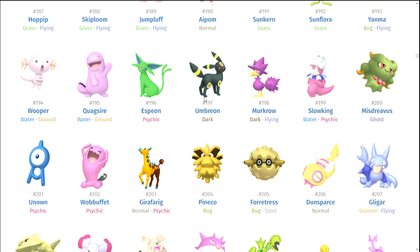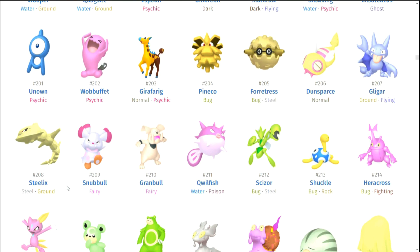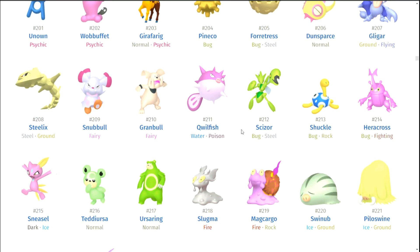Murkrow. Slowking. Misdreavus. Unown. Wobbuffet. Girafarig. Pineco. Forretress. Dunsparce. Gligar. I do think Steelix looks pretty cool — I like that it looks more gold. Snubbull, Granbull, Qwilfish. Scizor — you know what, Scizor's pretty cool. I like that it looks a lot more like Scyther as the shiny form. Scizor's probably pretty good. Shuckle. Heracross. Sneasel.